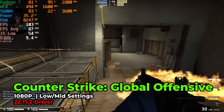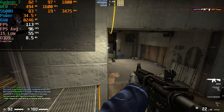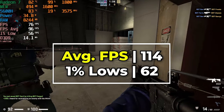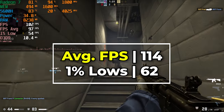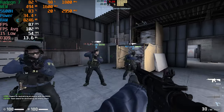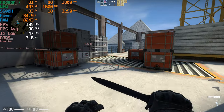Moving on to another very popular first-person shooter, we have Counter-Strike Global Offensive. Unfortunately, the game pretty much prevents you from using any kind of overlay, so I'm not really able to use the MSI Afterburner overlay while playing online. So what you're looking at here is a bot match, but I did play the game itself on this system just with the Steam FPS counter. If you're just playing the game online, you are actually going to get better performance than this, as the game also has to handle the AI for all of the different bots.